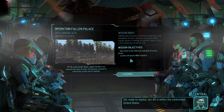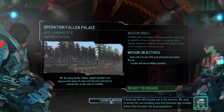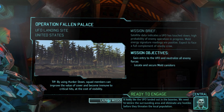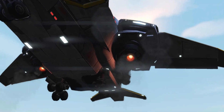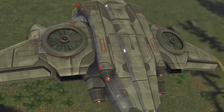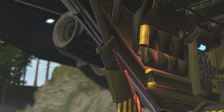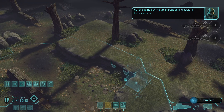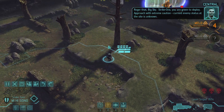Get ready to deploy. Our AO is within the continental United States. It looks like the UFO landed out in the boonies - we need to secure the surrounding area and eliminate any hostiles before they threaten the local population. We've got some plasma which is good. I think the next thing after the shard is we're going to work on armor if possible. Strike One, you are green to deploy - approach with extreme caution, current enemy status at the site is unknown.